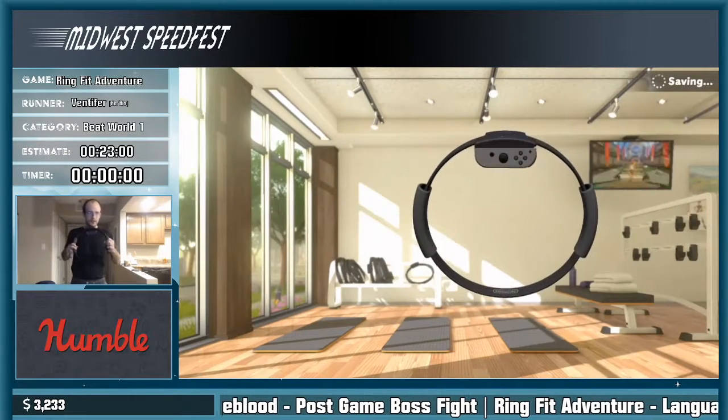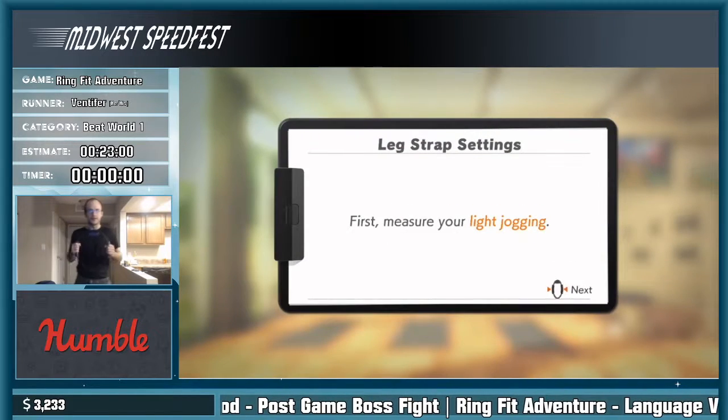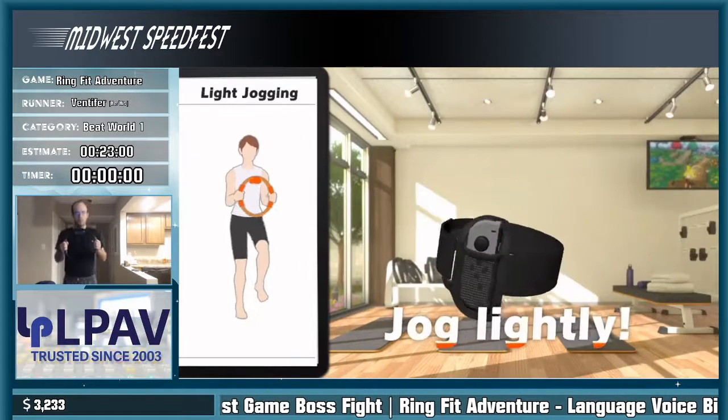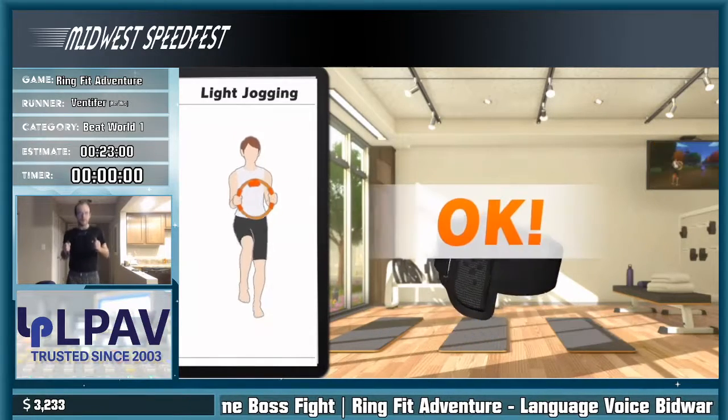Ring Fit Adventure uses the ring-con and a leg-con strap to determine what you're doing for the game. Very interesting. Slightly jog in place, staying aware of your surroundings. Right here we're calibrating for running.